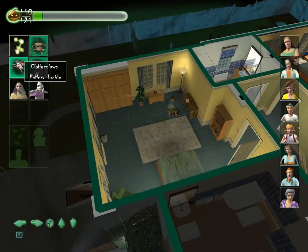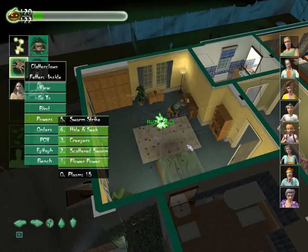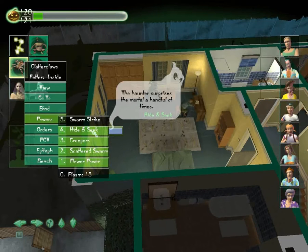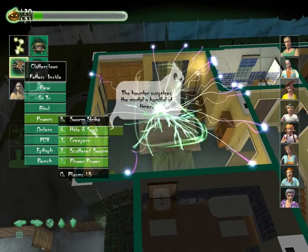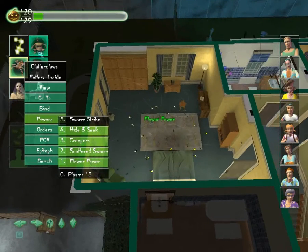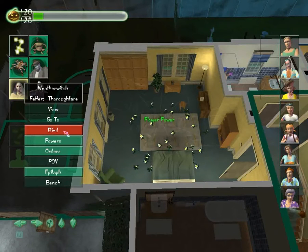Lovely Clatter Claws. What can you do? Swarm strike, hide and seek. It does give you a description when you click on them — 'the haunter surprises the mortal a handful of times.' Flower power? Not sure what that is. You can also set up orders, so you can set them to only haunt a certain person and stuff like that, which is quite useful.